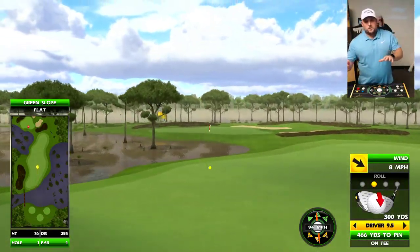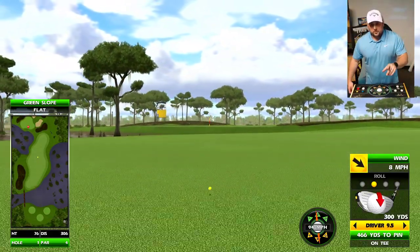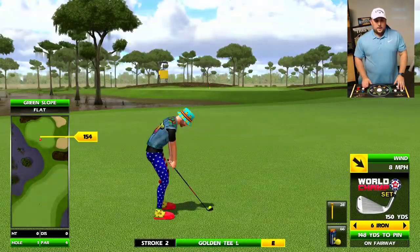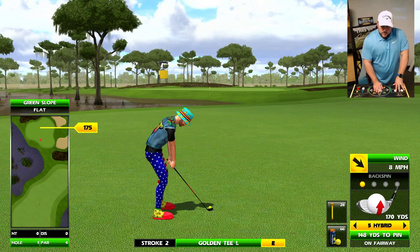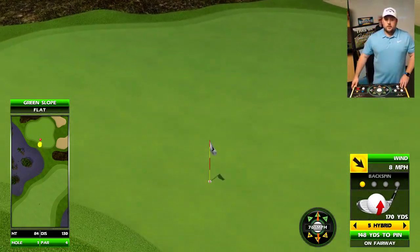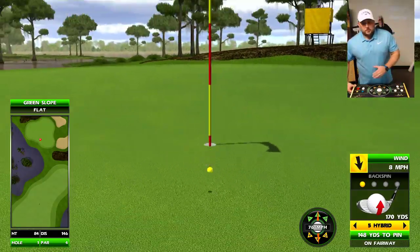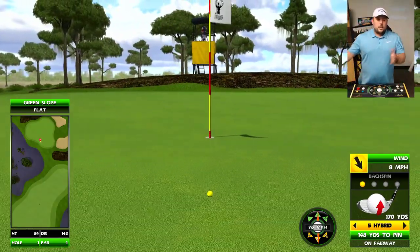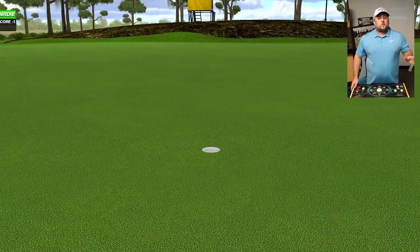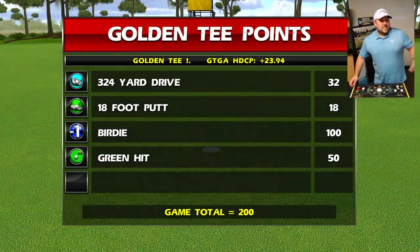We're going to roll this out in a few different ways. This Friday, the debut of Crawdad Swamp is the Freaky Friday holes 1 through 18. Then next week, our world championship qualifier on events mode is going to be on Crawdad Swamp, and you'll be able to play it all week long. The following Monday it will be available in all game modes.